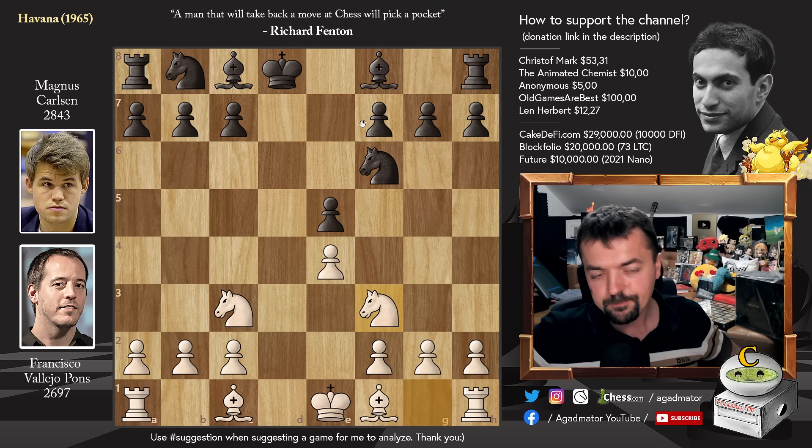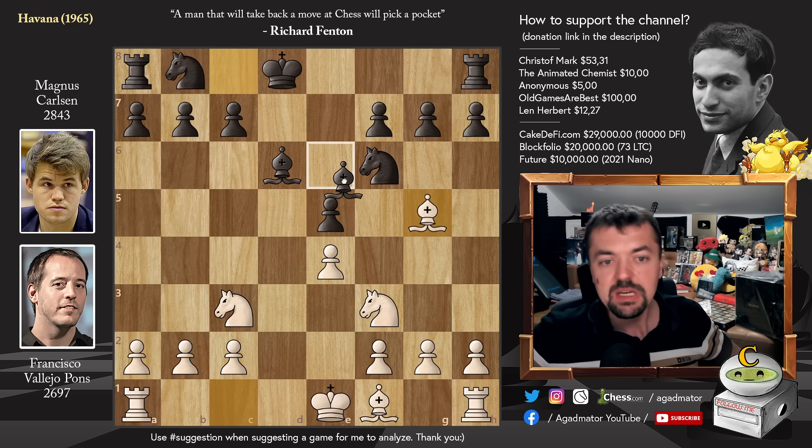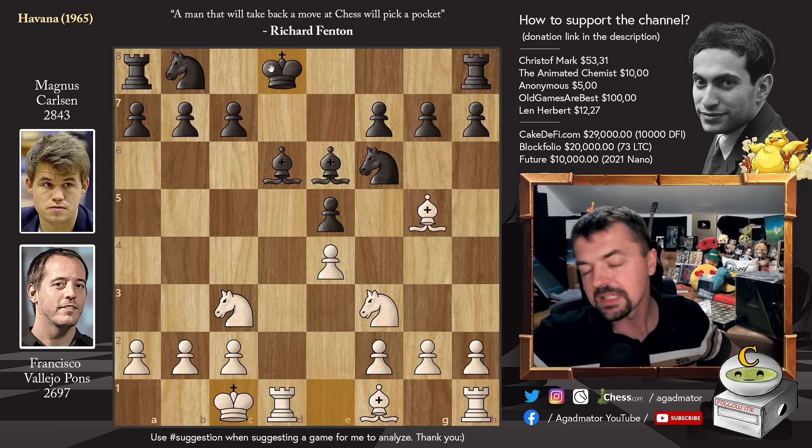But here we have Knight to f3 and Bishop to d6. We have Bishop to g5, Bishop to e6, and now Queen side castle. So White has very, very natural development, but you don't really gain all that much. Yes, Magnus cannot castle, but he doesn't want to. His King will be perfectly fine in the center of the board.